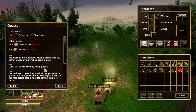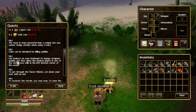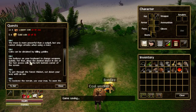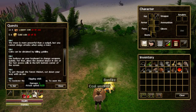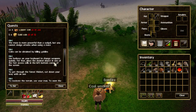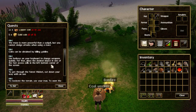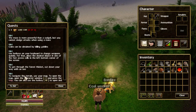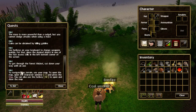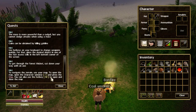Coins can be obtained by killing goblins, so guess what we're going to be fighting. And use hotkeys on your people to change weapons quickly - place the desired object in one of the first access cells in the left bottom corner of the screen. To get through the forest thicket, cut down your way with an axe. To navigate the terrain, use your map - press the M key.